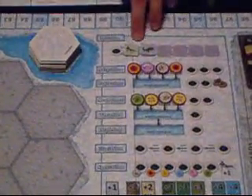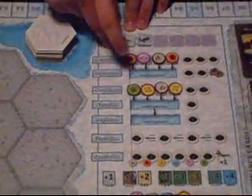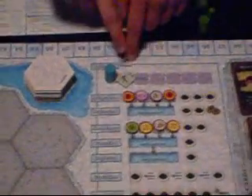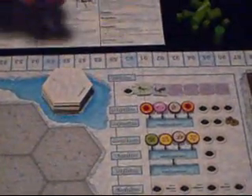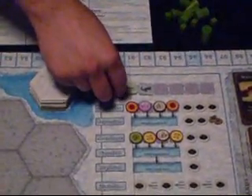The first space is the player order track. If you move here, you basically just advance your token one space up the track. This space has a special quality: after you resolve it, you will move your action pawn somewhere else. So whoever takes this will also get the last placement of that round.